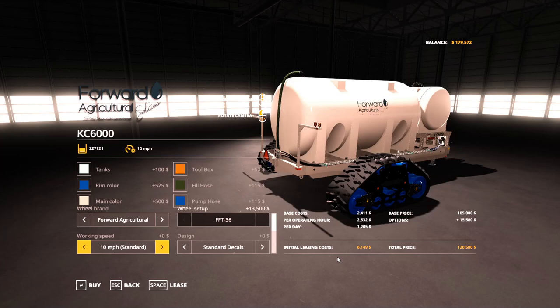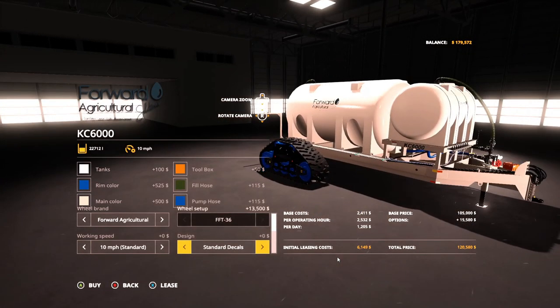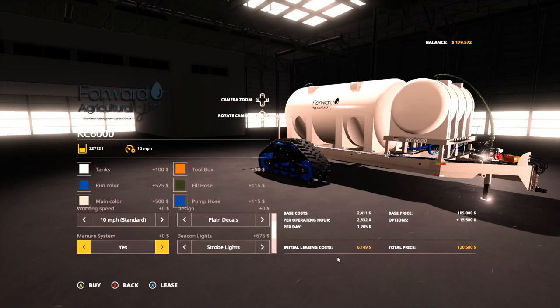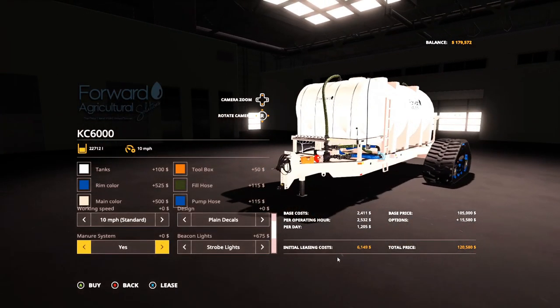The working speed option is not part of the caddy — it's a separate mod that can be found on the in-game mod hub for PC players. Under Design you'll find your decal options: standard Forward Blue Steel all the way around, red decals, and plain decals which are white on the frame and black on the tanks so they show up nicely visible.